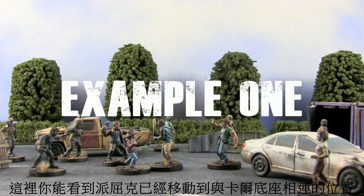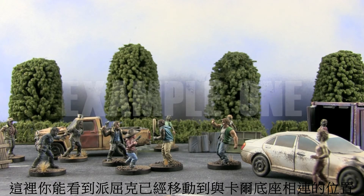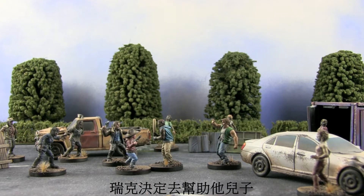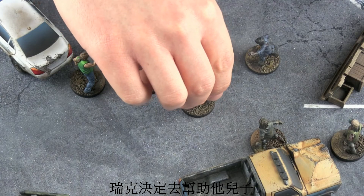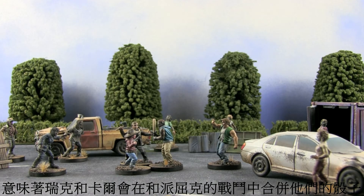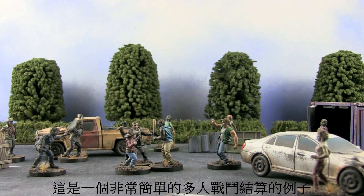Here you can see that Patrick has moved into base to base with Carl, which means during the melee phase they'll have to either fight or defend. Rick decides that he's going to help his son, which means that Rick and Carl will combine their dice when fighting against Patrick, so this is a fairly easy multiple combat situation.